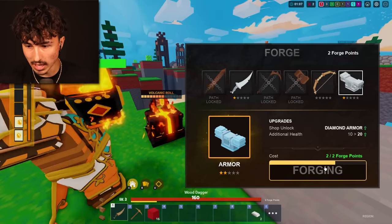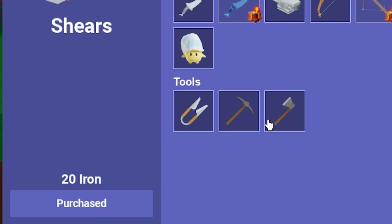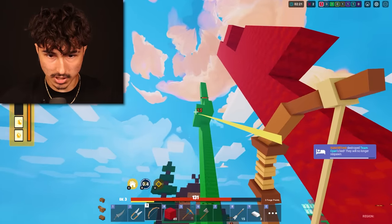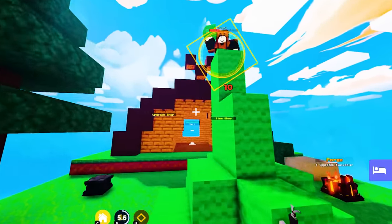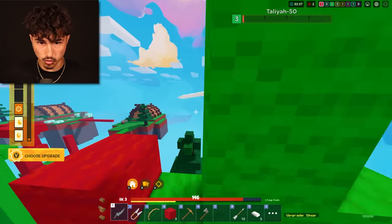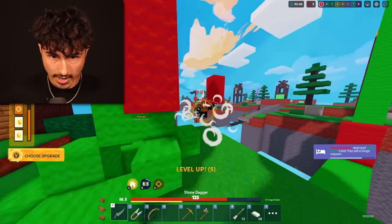I'm over here using Lila kit every single day of the week, wasting my time. Yo, that bed defense is magnificent. Let me grab this, do a little of this, a little of that, slap a little of those. Bro, it's so easy to kill these people. Fortuna is actually crazy — 20 damage with a goddamn explosive is crazy. Nice bed defense, bro. Very good indeed.